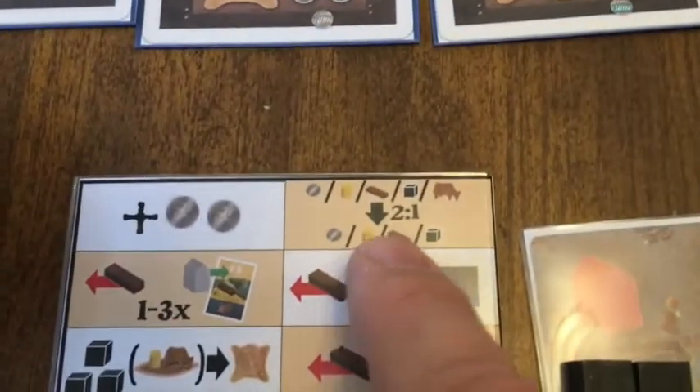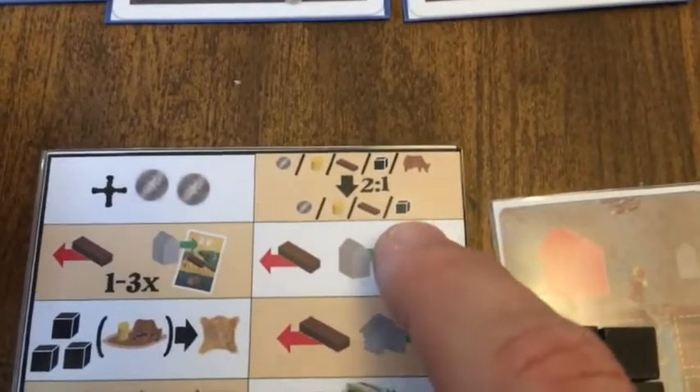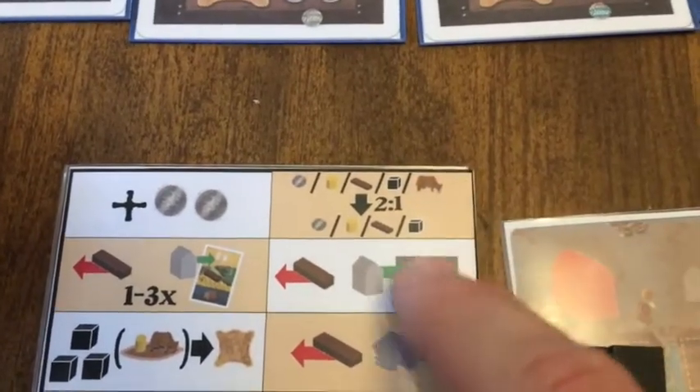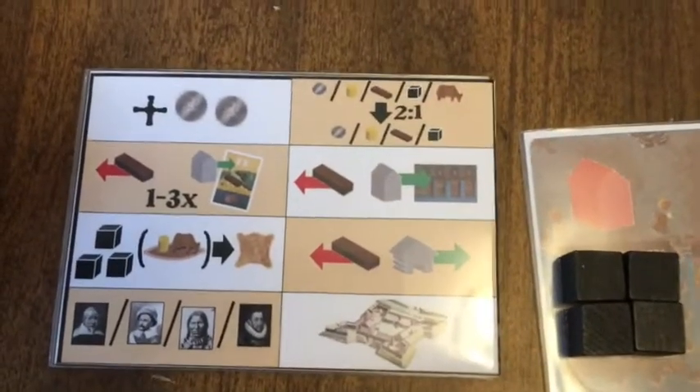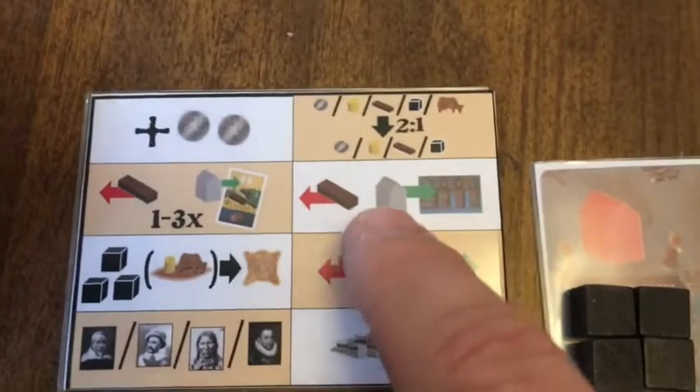You can also trade two to one — any resource for almost every other resource. The only thing you can't trade for is livestock, which you can use to trade for other resources but it's a little bit harder to get, so you can't trade for it there. One resource for another at a two-to-one ratio is another special action.